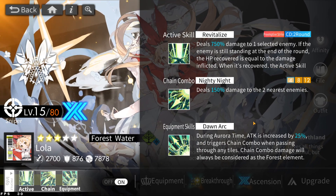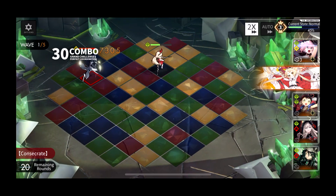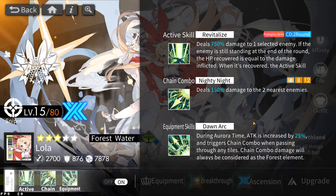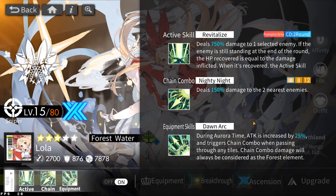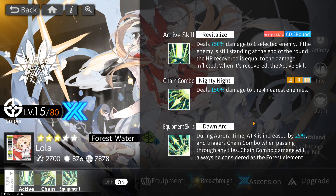Now let's look at her chain combo. It deals a 150% modifier for all three of her chain combos — her 4-chain, 8-chain, and 12-chain all deal 150%. The only difference is the number of enemies hit: two enemies for the first chain, three for the second, and four for her max chain. Tying her skill kit together, she's a really good farmer and great for single-target enemies. Specifically the Nidium stage where you farm gold — you can basically snipe those enemies, kill them in one shot, and your chain combos have no restrictions in terms of area. Same goes for endgame content like the Spire.